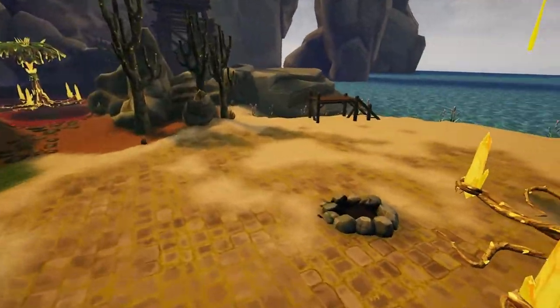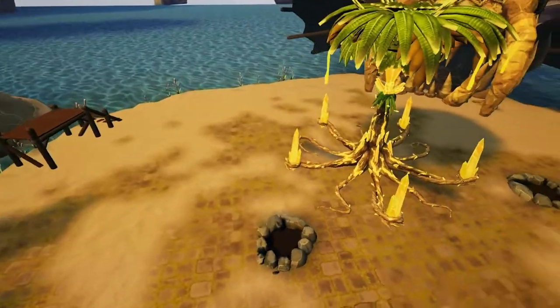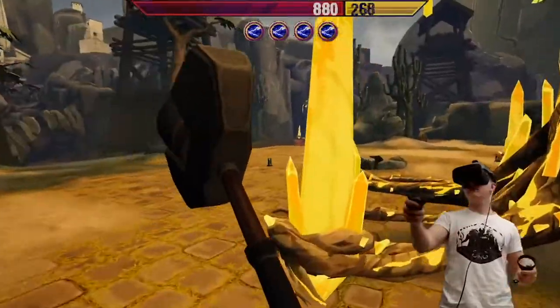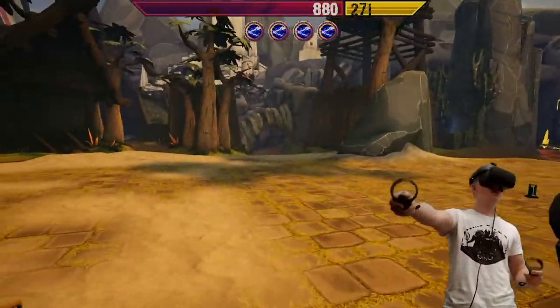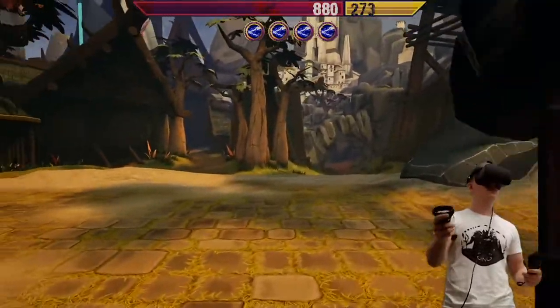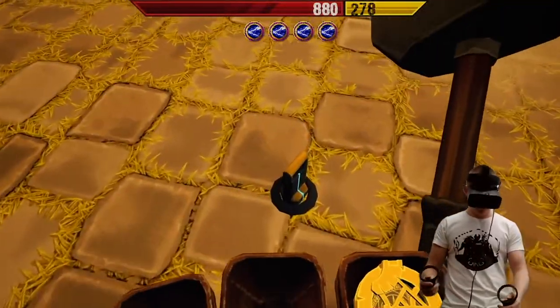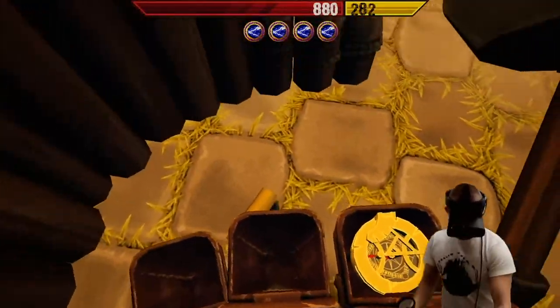This is our base. Minions spawn from these holes, and this is our nexus. Now he's pointing to the two main lanes which lead to enemy towers, and also entrances to the jungle.